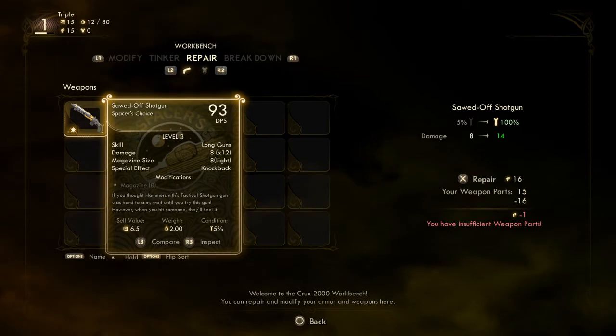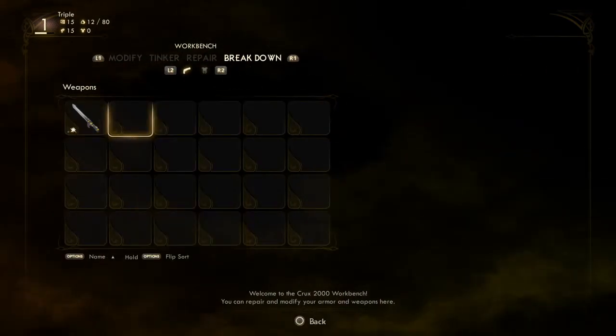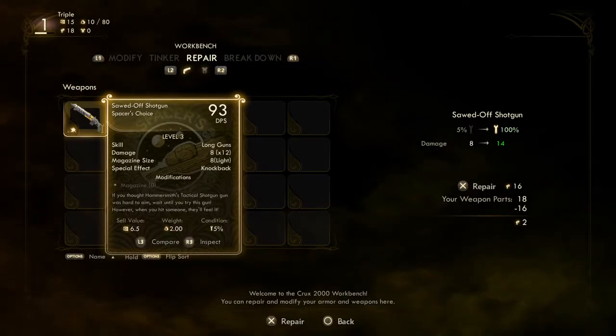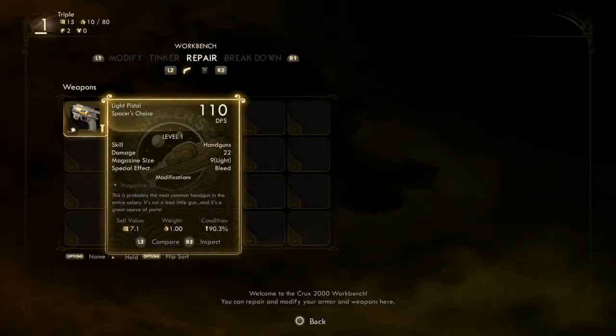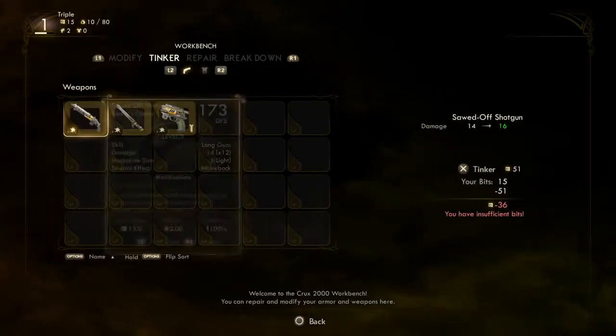I have insufficient weapon parts. Can I break down this knife? I don't think a knife would give me weapon parts — oh, it would! Okay, I'll break the knife down since I already have a duplicate of the same knife. So now I'll repair the shotgun.